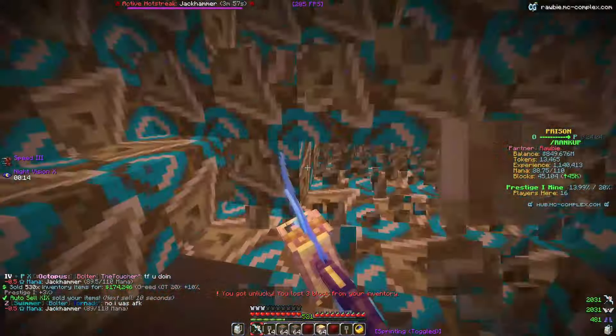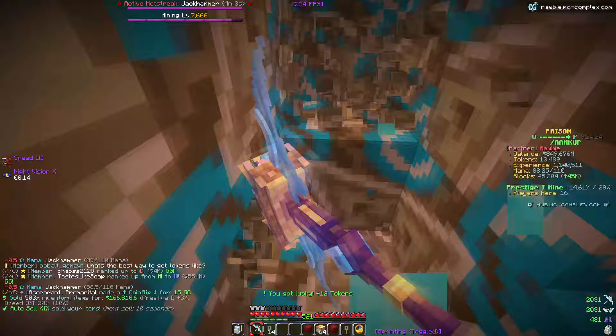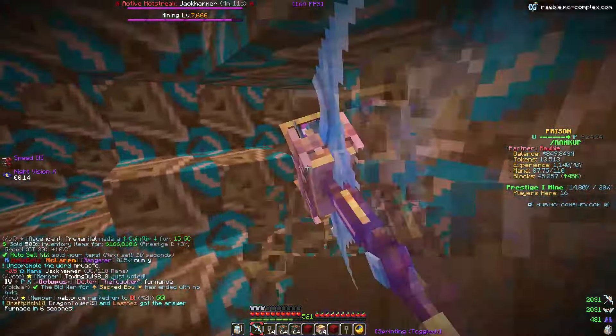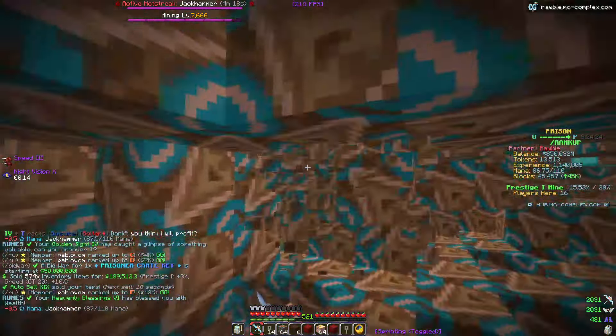I'm in the middle of my mining session right now and I just have to show you how overpowered this really is. My jackhammer hot streak just activated four minutes ago - you can see at the top of my screen. And when this thing procs, let me tell you, it gives you so much money, tokens, everything. This is absolutely insane. I'm going to start recording to try to get a big proc caught on camera.